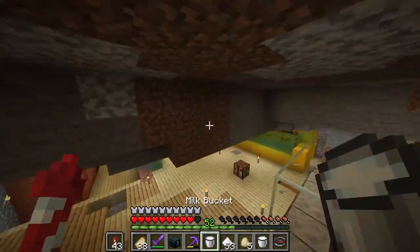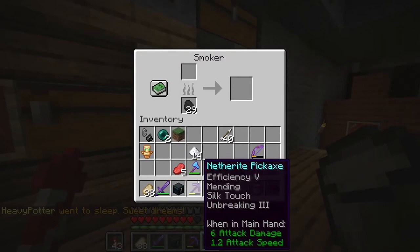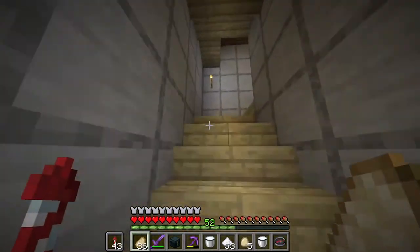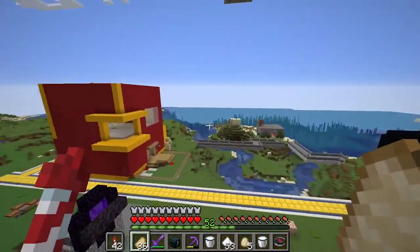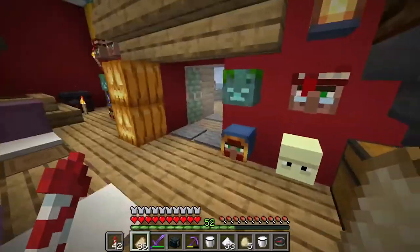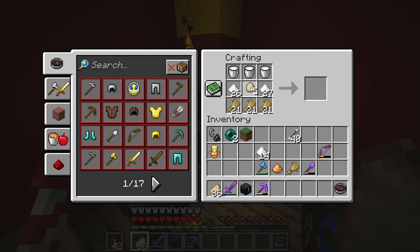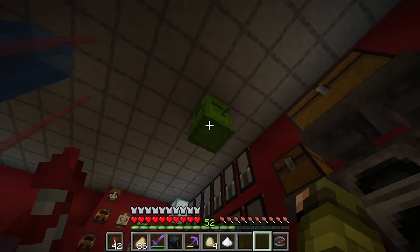Got the milk. No wheat though — that's odd. Let's go back upstairs and make the cake. We're probably not going to build the shop this episode, but we'll definitely build it next episode. Got everything — wheat, milk, sugar, egg. Here we go — boom, we got ourselves a cake! So the sweet treats we can sell are cookies, cake, and pumpkin pie.